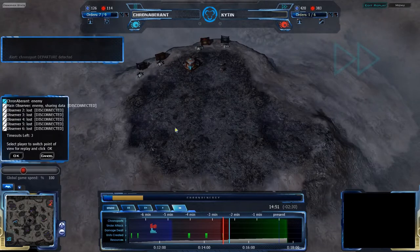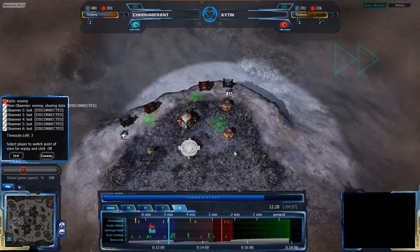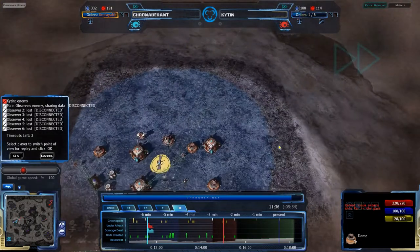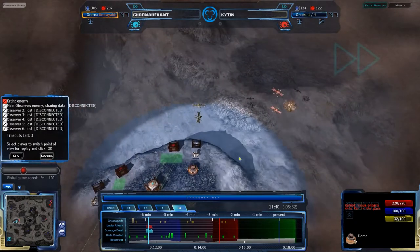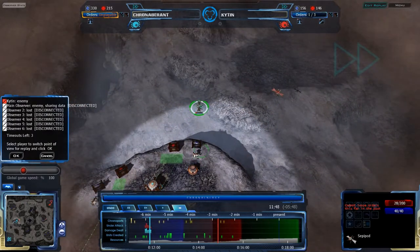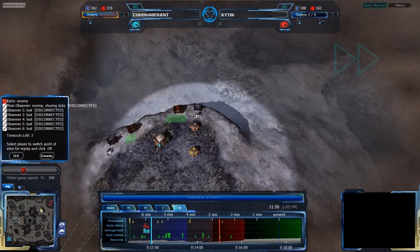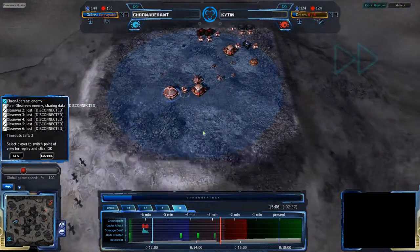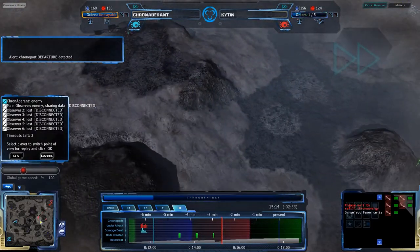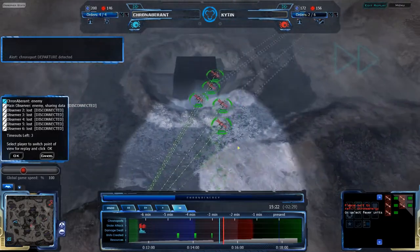Normally when players pause like that it's because they are chronoporting, but the chronoport is not occurring. Now there's a chronoport occurring, with lots of octos coming back for this. There are the Seppipods — chronoporting back, but getting killed in the past anyway. Kitan is losing all three of his Seppipods — he has no Seppipods left. We saw three Seppipods in his base, but three of those do not exist anymore. Two of them still do. Good use of chronoporting by Kronaberant.